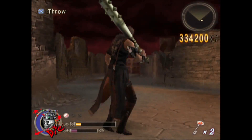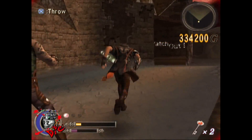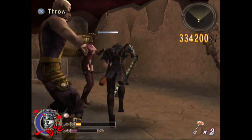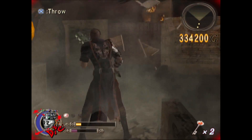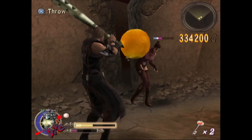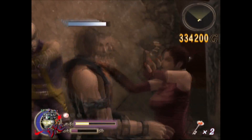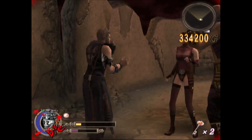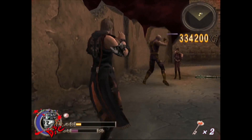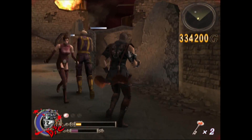Most grabs you can get out of by jiggling the left analog stick if you're fast enough. I normally mainly use the backflip, with sidestepping only for very specific scenarios. The up dodge is useful for very specific situations, like when you're cornered and can't backflip, or with certain types of enemies like the doors you have to fight.